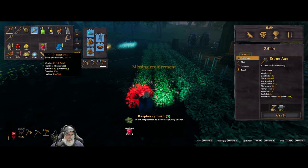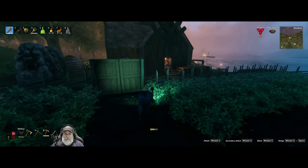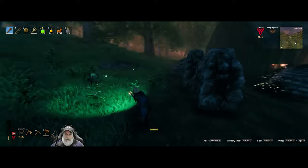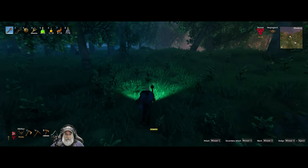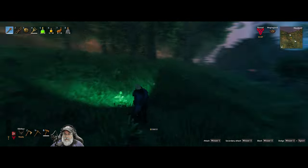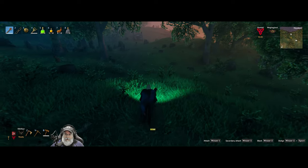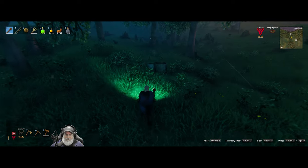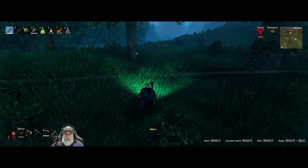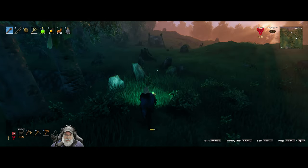We're short one frickin' raspberry — unbelievable. Let's go see if we can find one out in the wild to pick. There should be plenty out here and they do respawn. We'll work on getting a stone wall around this place. It's still not my intention to live here forever, but the base is far enough along now to where we might as well at least protect it, because it's got everything we need until we find the location I'd like to set up the permanent base in.